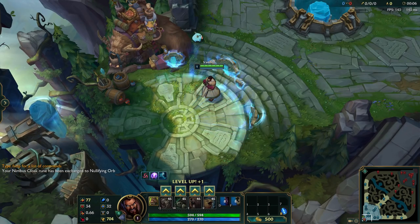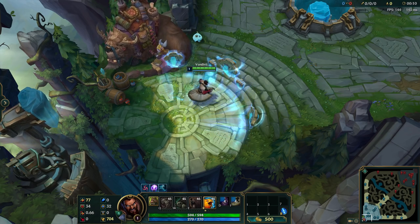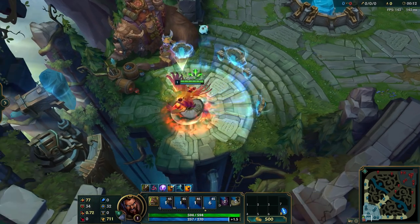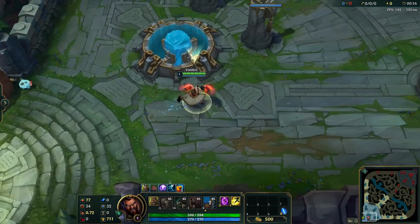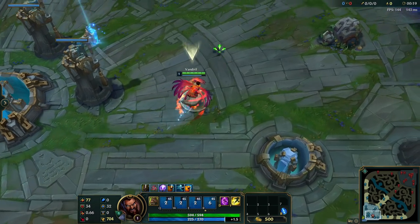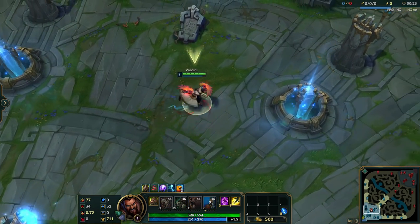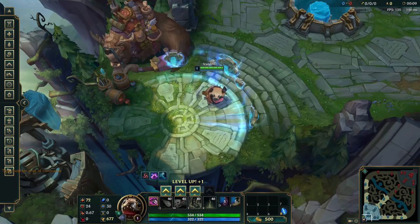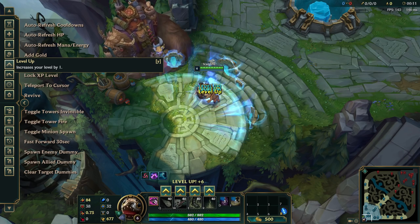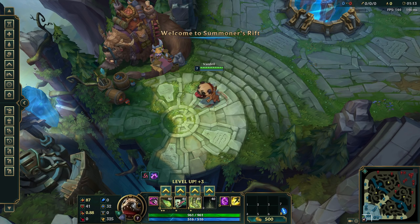Here's another try on Udyr. As you can see, Udyr's Nimbus Cloak was replaced with Nullifying Orb. When Nimbus Cloak was originally made, it had a 25-second cooldown, but later on the PBE they actually changed that to 60 seconds. I still think it's completely garbage on most champions that have a lot of cooldown on their ultimates.